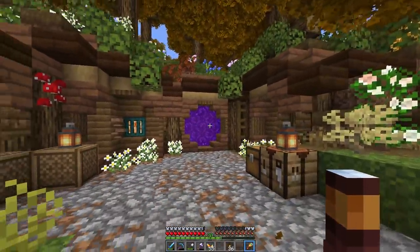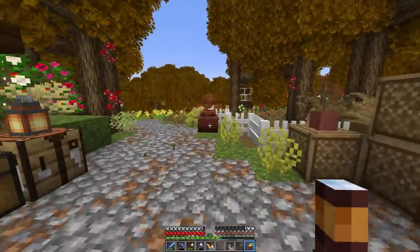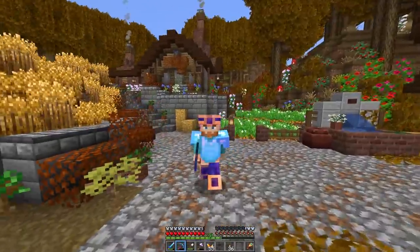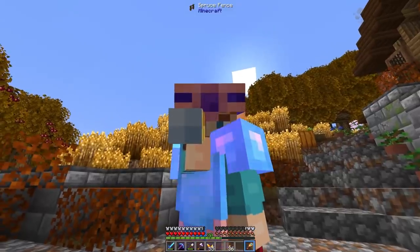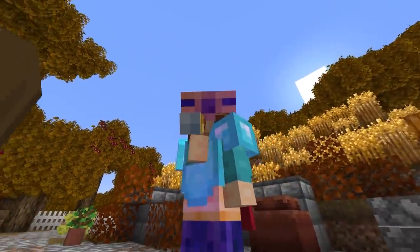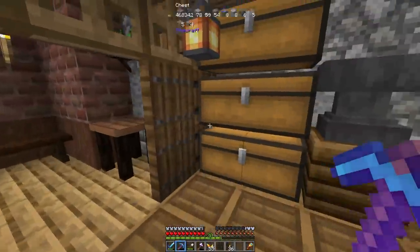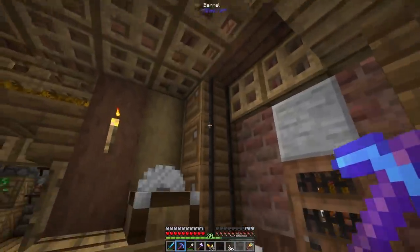Last episode we created this little hobbit-hole portal to the Nether, which is terrifying, and we've got these beautiful mushrooms which are less terrifying. Anyways, our diamond pickaxe is almost broken — it doesn't have many great enchantments on it right now, but Vein Mining and Collection are pretty OP.